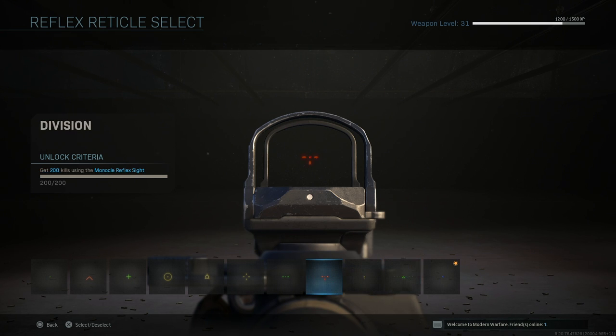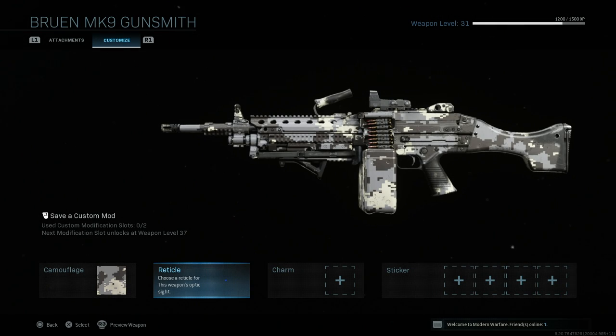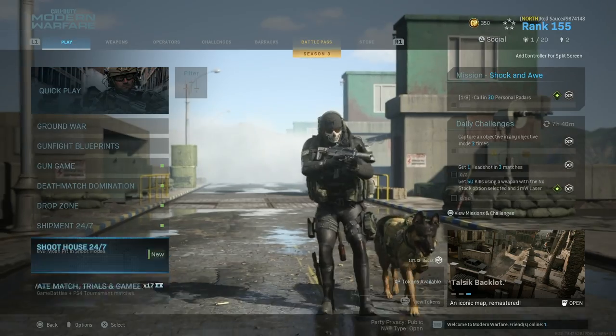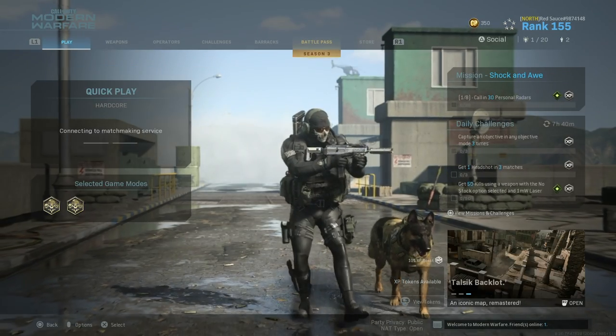You do have to go out of your way to work on some challenges — there are different ones for different reflex sights. Basically you do 200 kills with that reflex sight and then 50 headshots, rinse and repeat. You do that for five different reflex sights for a total of 10 challenges. When you do get that final blue dot it's quite nice — doesn't make much of a difference gameplay-wise, but it looks good.